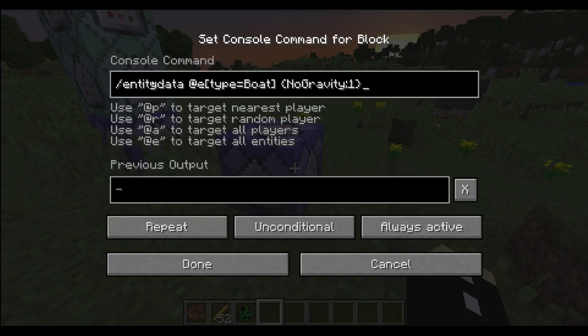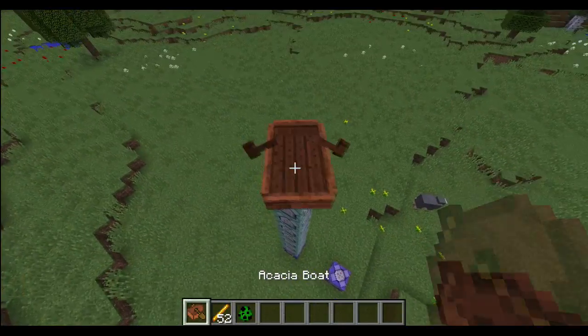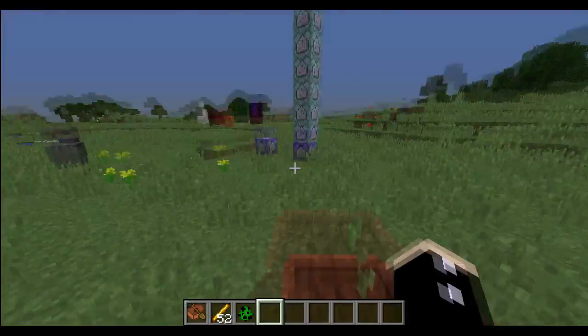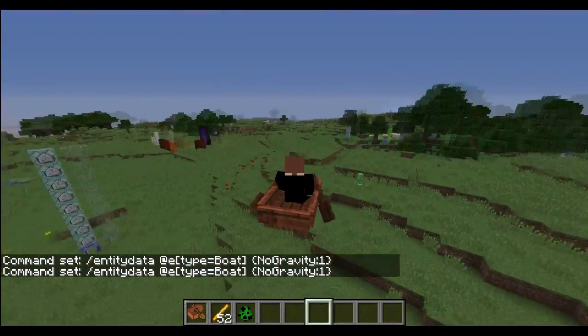So here I have entity data at E type equals boat, no gravity one, and what you can then do is get in a boat and just drive — driving forwards. How come that didn't work? Let's move forwards. Yes, this is exactly the kind of stuff that I think is absolutely amazing.